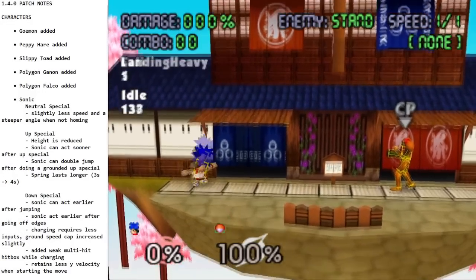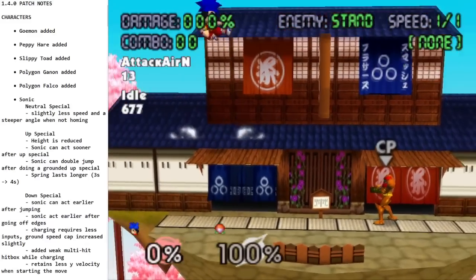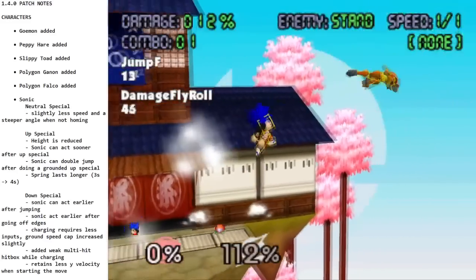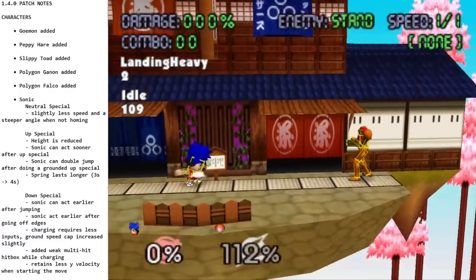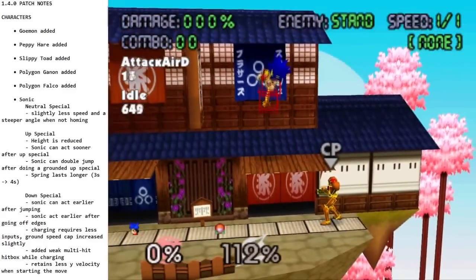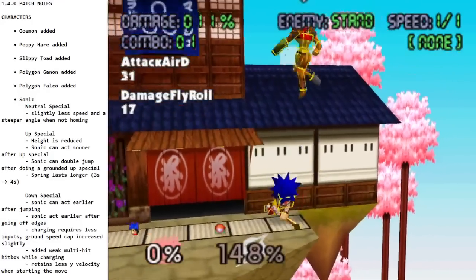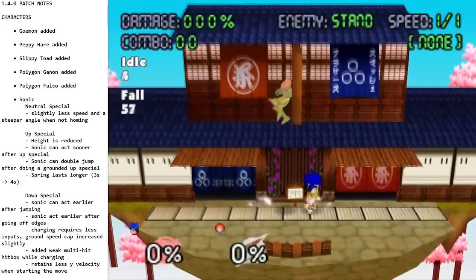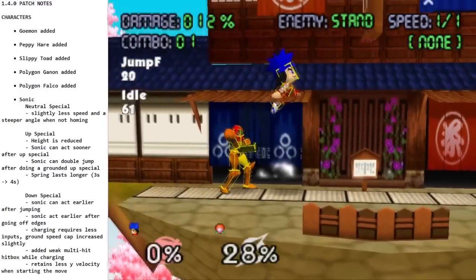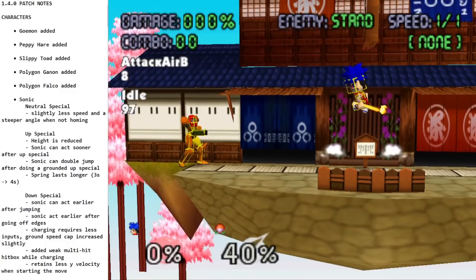All right, so we got the smashes. Looking at aerials: N-air is your normal nair. F-air is a little pipe swing — great for horizontal combos and also a good offstage finisher. Down-air is a spike modeled after Roy's down-air. It's a really good spike because it has disjoint from the pipe. Back-air — swinging backwards with the pipe, very strong, also disjointed, not super fast. It comes out on frame 10.